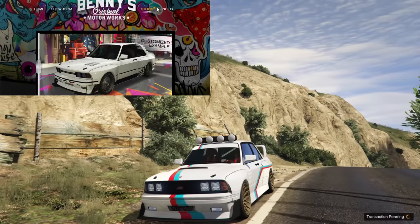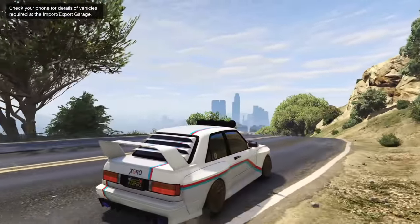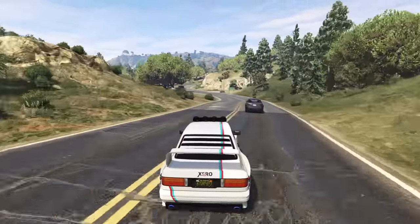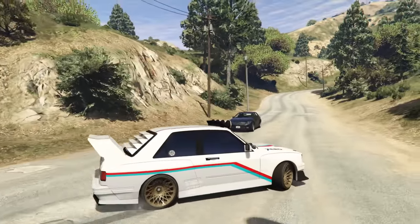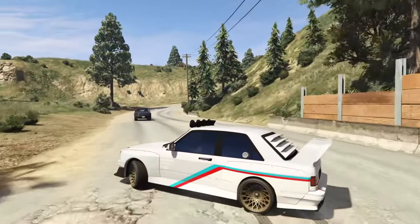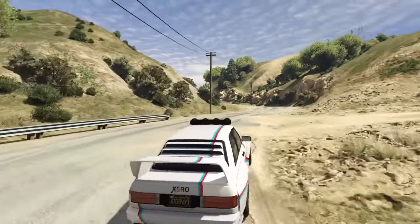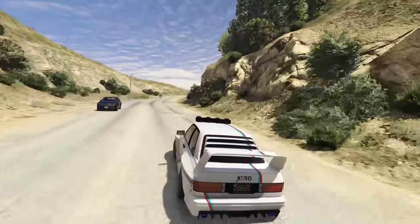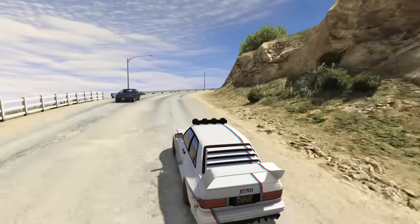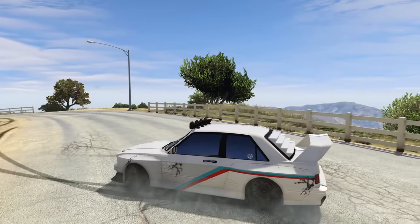At number 4, we have the Ubermacht Sentinel Classic Widebody, which costs $630,000 initially, plus an additional $700,000 for the Benny's conversion. It's got tons of customization before the Benny's conversion, and once you do that, there are even more options. All the livery options are absolutely phenomenal. The performance is another underrated feature — it's actually one of the better drift cars in GTA. You can slide it super easily. It's got good acceleration, and the handling is decent, albeit a little loose. This car came out with the Criminal Enterprises DLC but was drip-fed and largely forgotten about. Such a good car.